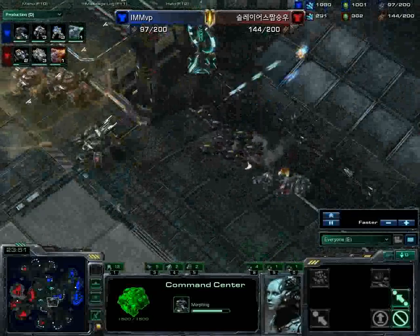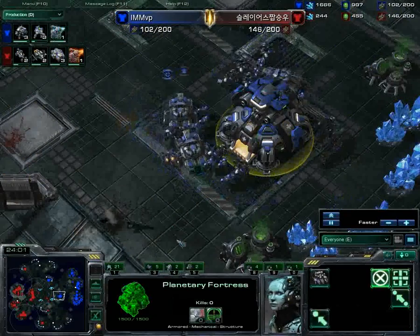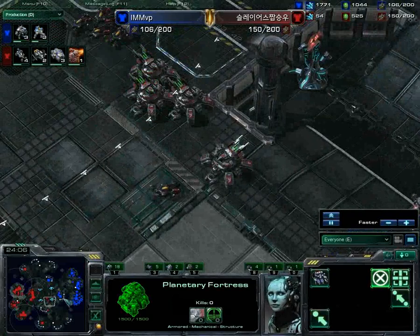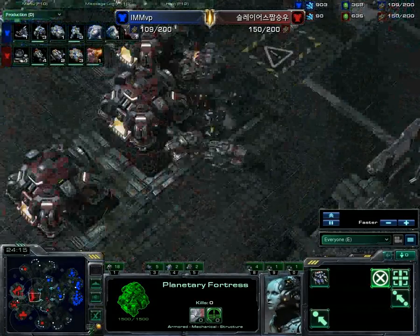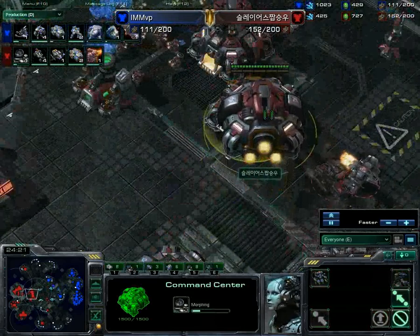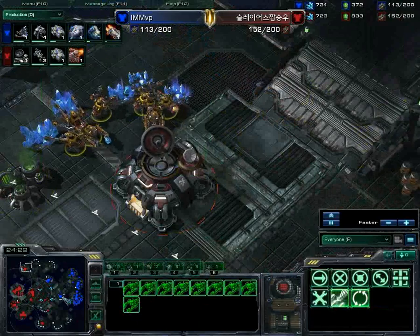Blue Flame Hellions are now trying to come in from the south, trying to do some damage. He is morphing this into a planetary fortress — I think that makes sense. As much as orbital commands are nice, you need some kind of extra defense right now because MMA is pushing really really hard. He's shifting even more command centres here and morphing them into orbitals, intending to replace all of his SCVs with mules — and you can mine so fast from here.